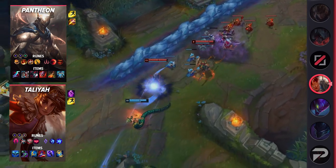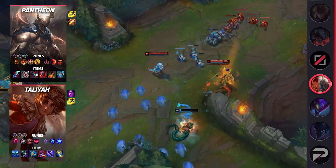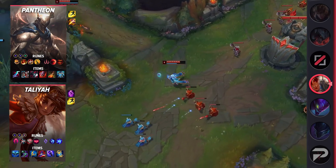For Taliyah's items, build Everfrost, Sorcerer's Shoes, Archangel's Staff, Rabadon's Deathcap, Void Staff, and Zhonya's Hourglass. For Pantheon's runes, take Conqueror, Triumph, Legend Tenacity, Coup de Grace, Sudden Impact, Treasure Hunter, Double Adaptive Force, and Health.